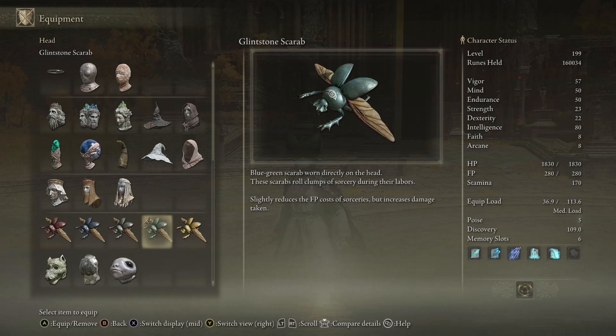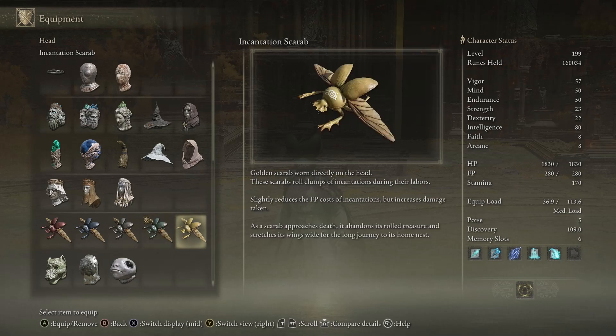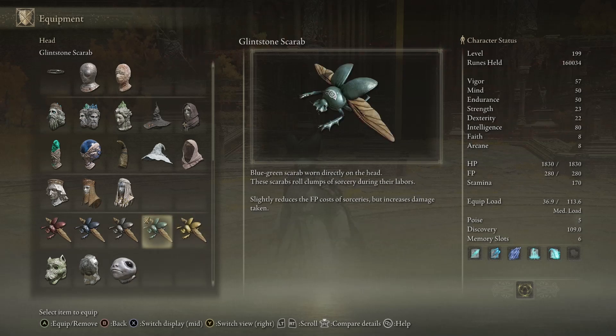This one that I was wearing at the start of the video reduces the FP cost of sorceries by 15%, though of course with increased damage taken — definitely a must-have for a spam-heavy mage build. And the last one reduces the FP cost of incantations by 15%, which is also amazing.